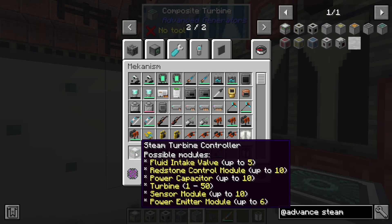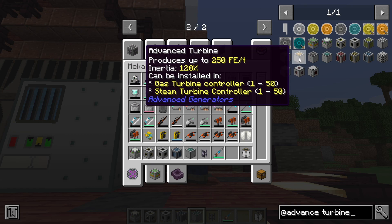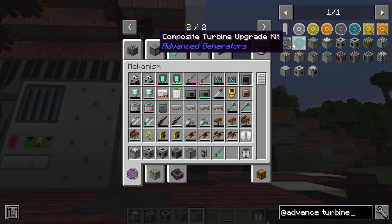It can take up to 50 turbines, just like the turbine controller says. These use the same turbines as the normal generator, which means they have the same statistics, they do increase up in values, and they can be upgraded in place with the upgrade kits.